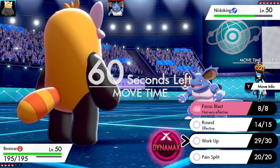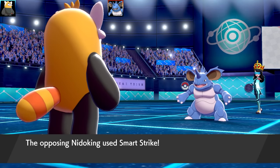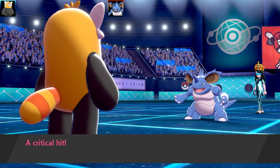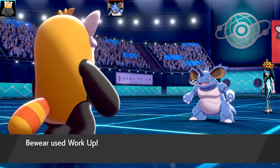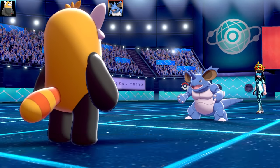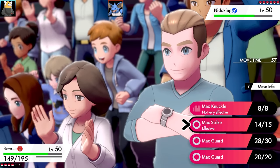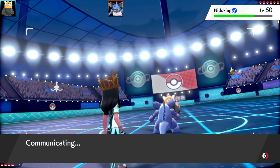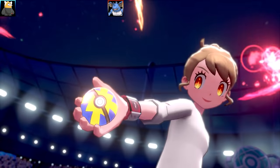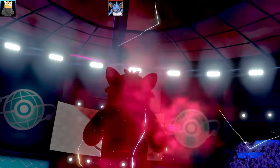Shiny Bewear is very nice - it's yellow and suits it. We got a Smart Strike from Nidoking, which doesn't do that much damage since Bewear is pretty bulky. Going for another Work Up is a great opportunity to stack Special Attack boosts. I thought about going for a Max Strike to take Nidoking out and get an early advantage, but if they Dynamax their next Pokemon after Nidoking faints I could be in trouble.